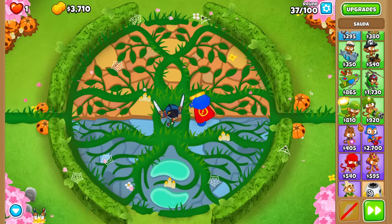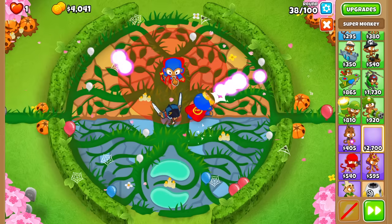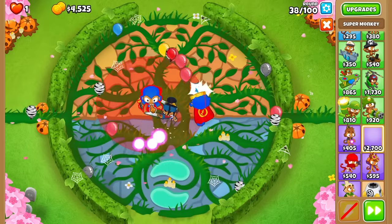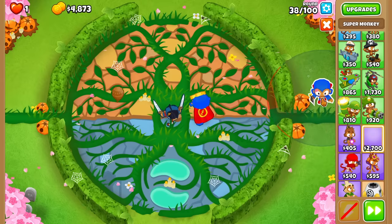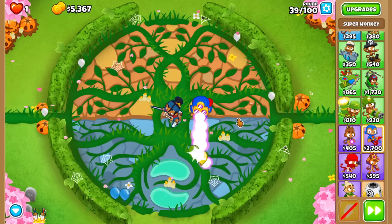I could buy Knockback and Ultra Vision and have camo popping power, plus camo-purple popping power with Sauda over here, which is going to be pretty fantastic. But to be honest, I'm not sure that's the best plan. I only have room for about two super monkeys in the middle here. I could put more on the outsides but that's not really a good position for them.